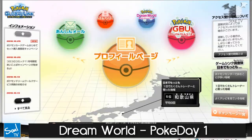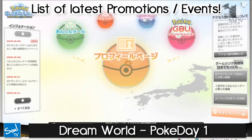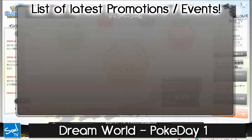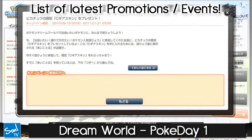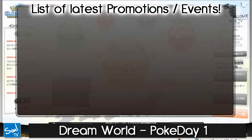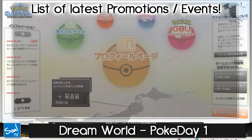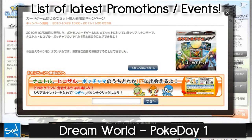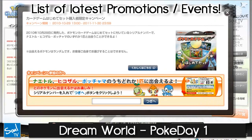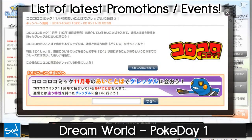Before going to the actual Dream World section, check out the promotional events. Here's where you can check all the events and promotions that the Dream World is featuring. We will be doing the Krogunk event pretty soon, probably in the next episode or so. Here's also where you can enter a code when you buy the trading card game — it will give you one of the starter Pokémon.